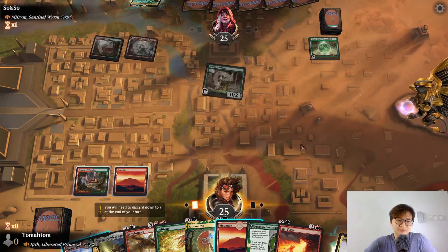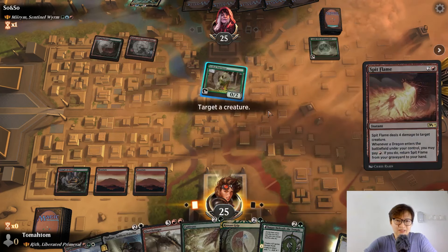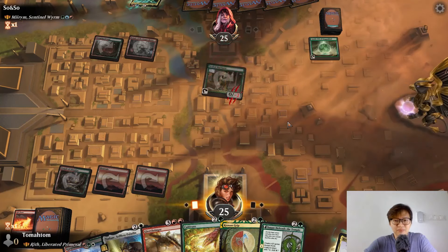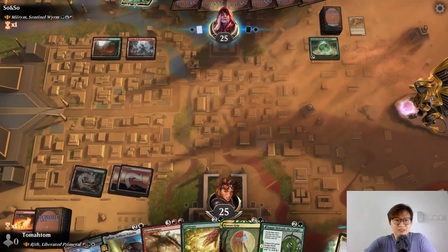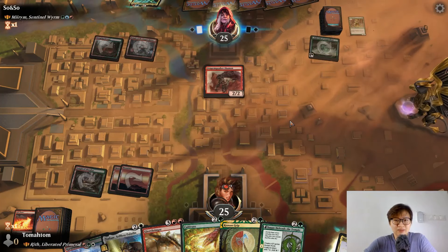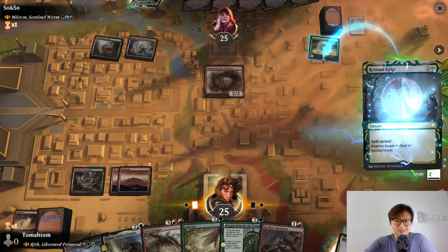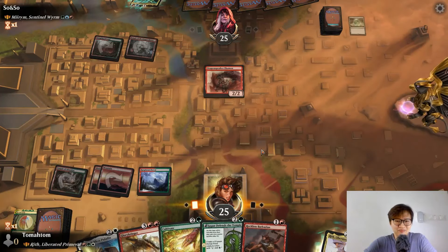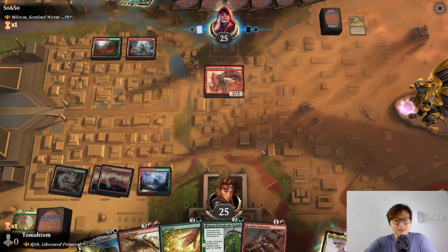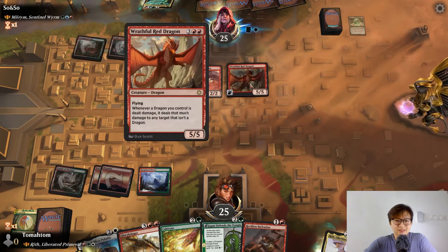He missed a land drop. Let's kill that Nurturer so that he cannot cast Miriam. He also doesn't have blue mana. I can Scrying Grid that thing away — let's delete my opponent's dragon casting. We can cast a five mana dragon. That's nice.